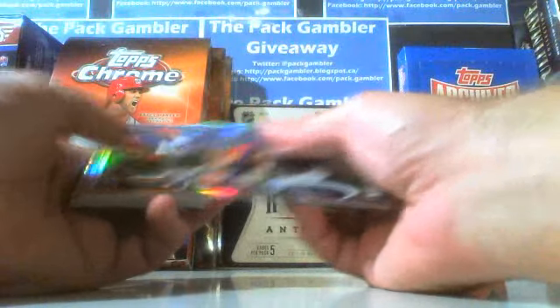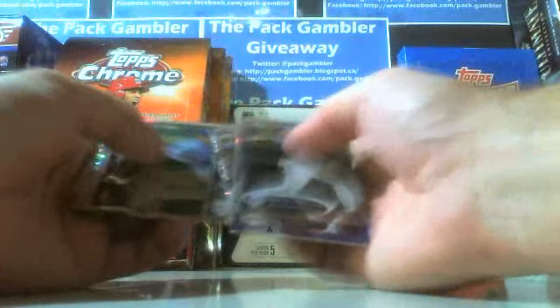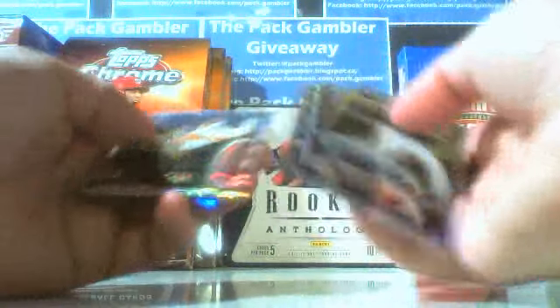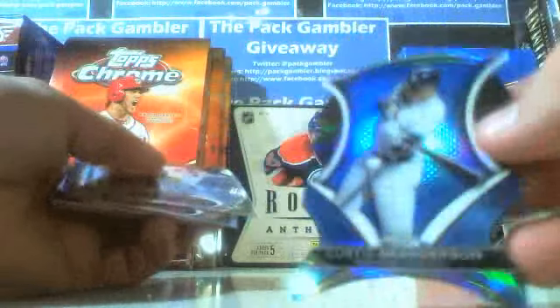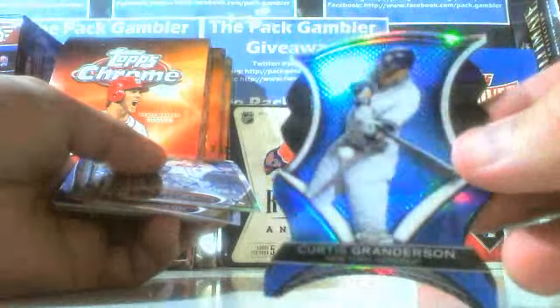So not a bad box. We didn't get a Sepia like we did on the first one. We did get a gold of Lester, lots of X-Fractors, Drew Hutchison rookie auto, other refractors, we got the Kirk Neuenhouse refractor — that's a nice one. And my favorite, by far, is these die cuts. These are sweet, very nice. Curtis Granderson. So that was box number two of four.